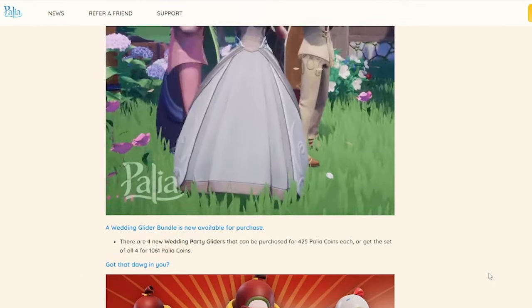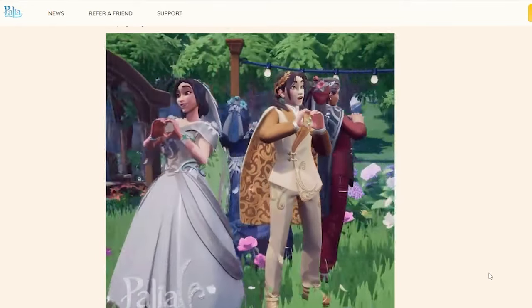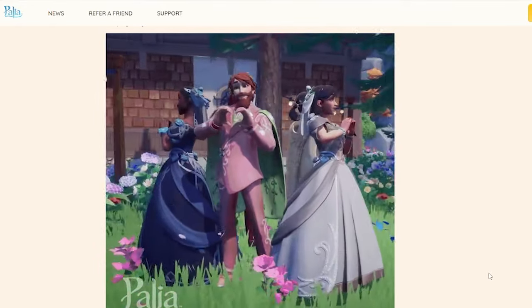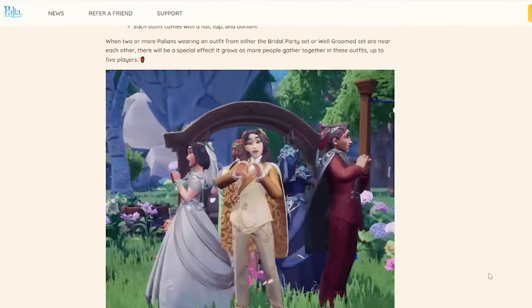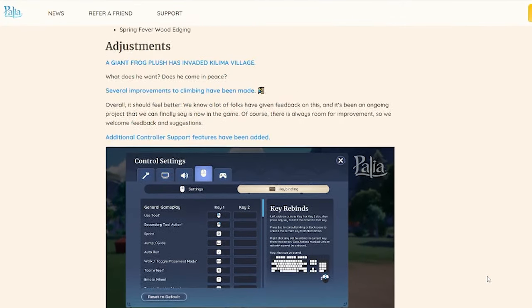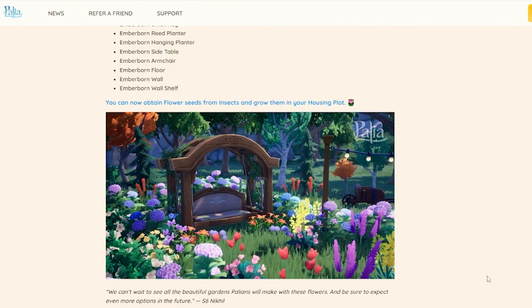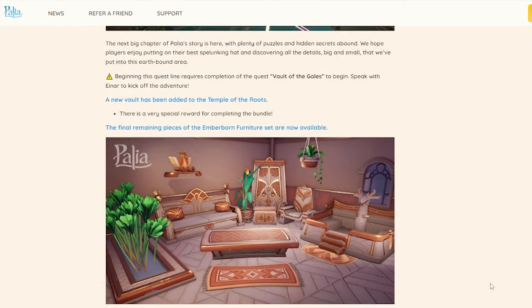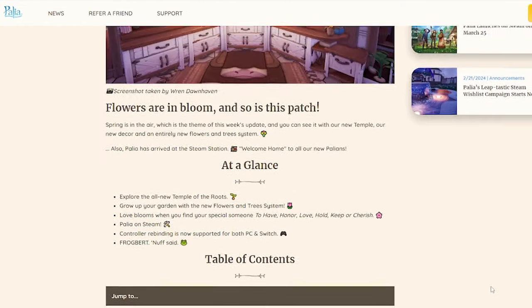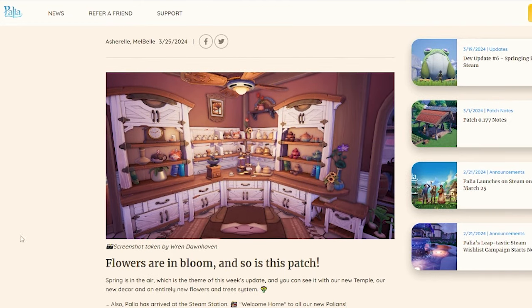So, what do you think about the update? What is the thing that makes you most excited? Is it the flowers and the cuteness, some of the outfits, do you want to be a hot dog? Are you mostly excited about the trees and making forests, or the key binding? Let me know down in the comments. I'm going to be playing Paleo all day on Twitch, so come hang out with us over there. All right, I love you. Bye.